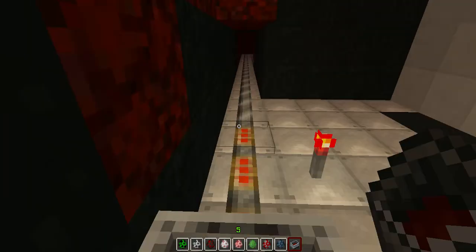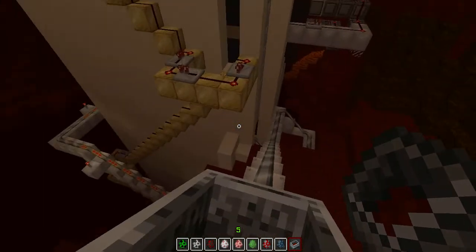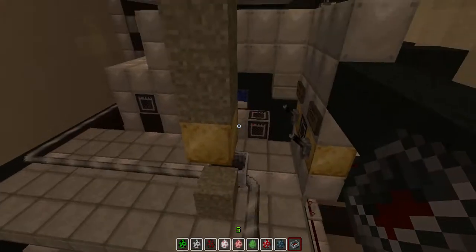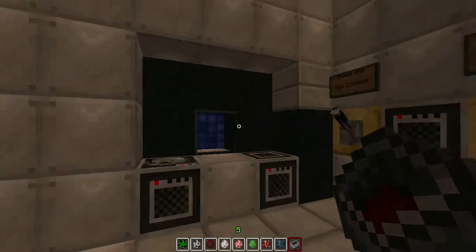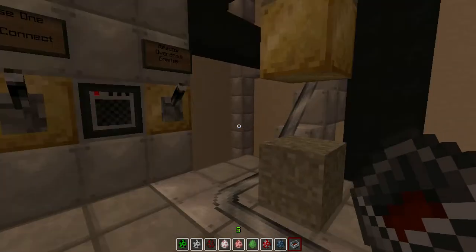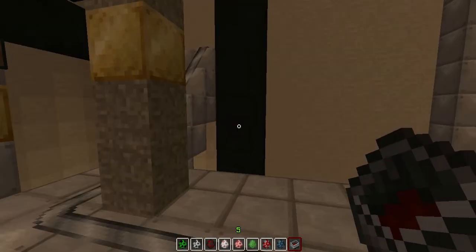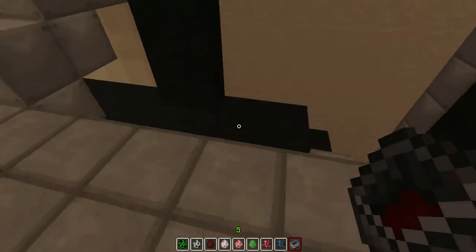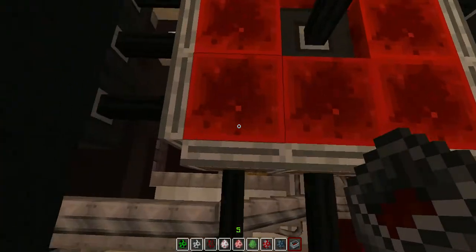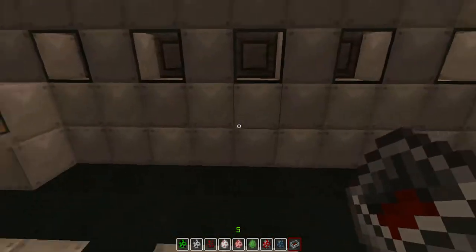There's the minecart system. This is Phase One — main connect. We've got to connect the wires up. You can see the wires are now connected via this machine here. So now we go down to the bottom so we can connect Phase Two, which will open the teleport doors.